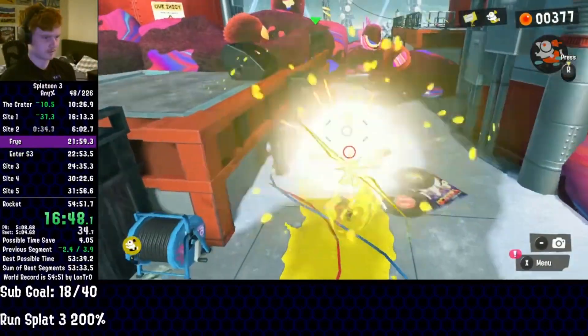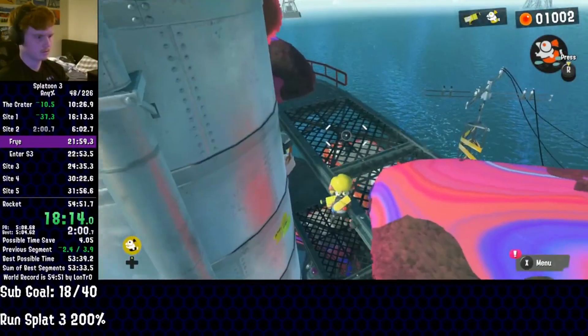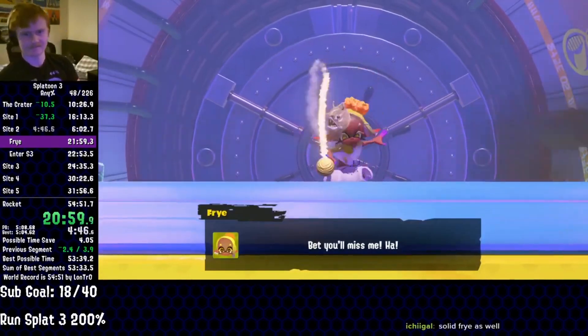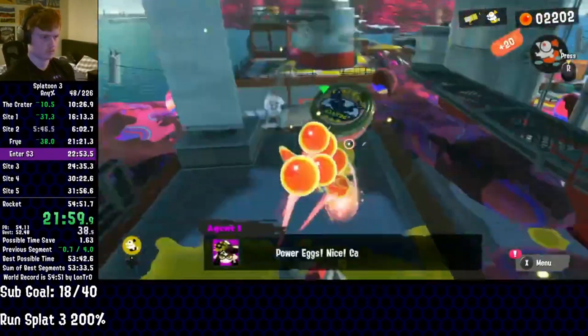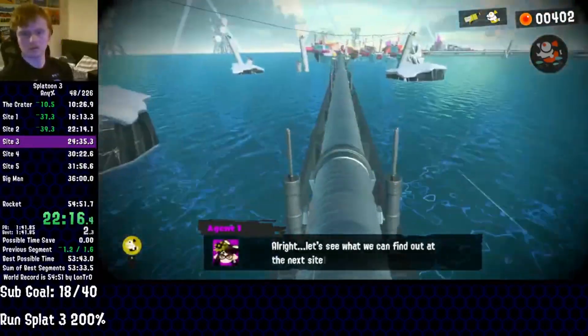Arriving on site 2, he farms some hidden items for a few minutes before upgrading his hero gear, jumping past some enemies, and entering the battle against Fright. Taking down all three phases of the Eel Deel in a matter of mere minutes, Lontro heads back out to collect more items, before jumping into yet another pipe to finish the second site in almost exactly six minutes.